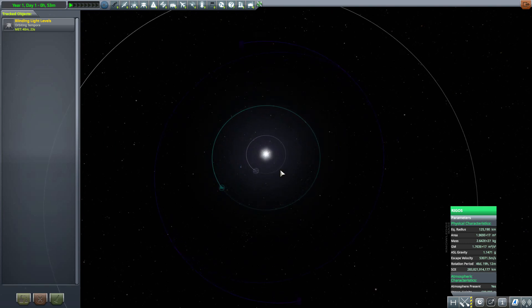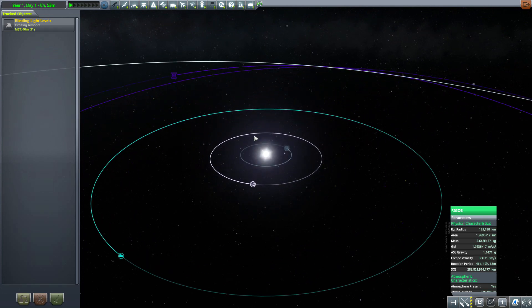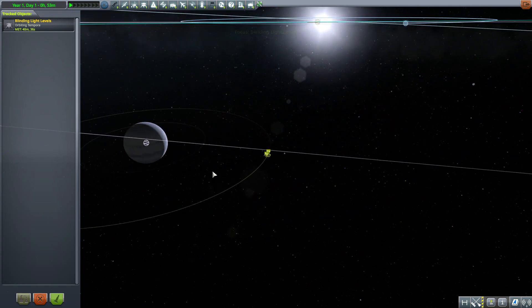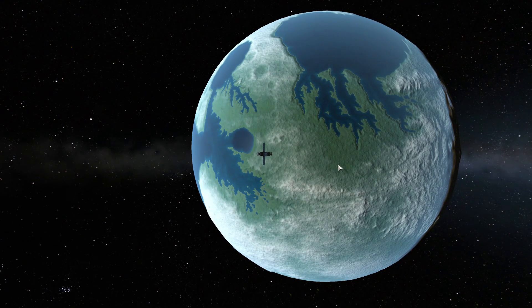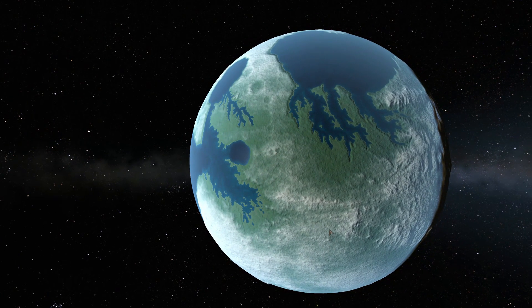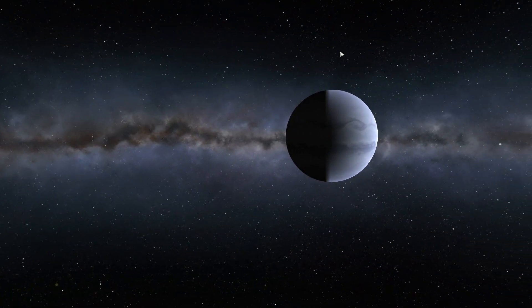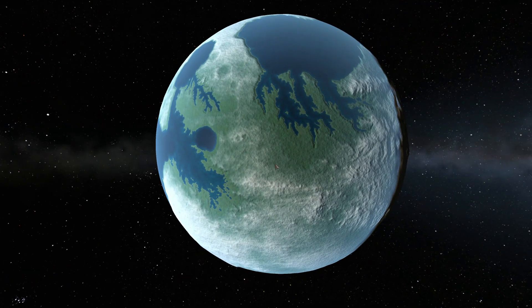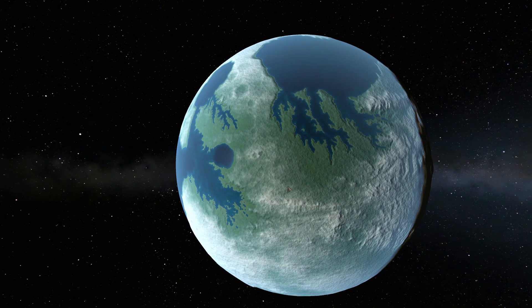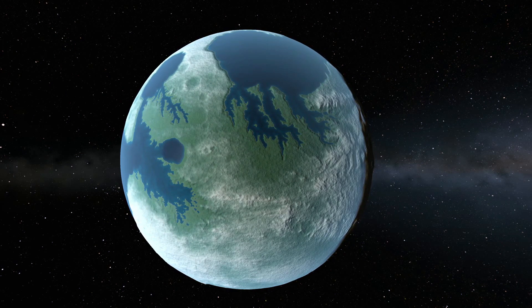I usually have a mod like Interstellar installed or the warp drive mod, which are fun, and I'll probably use those — but the wormholes are a lovely option. Now let's head back over to Tempura and my Blinding Light Levels craft in orbit. Even though we do have that one gas giant with rings, Tempura is definitely my favorite world in this pack. It is simply beautiful — a perfect world to set up a nice little colony with a gorgeous view of that gas giant and a nice bright white star in the distance.